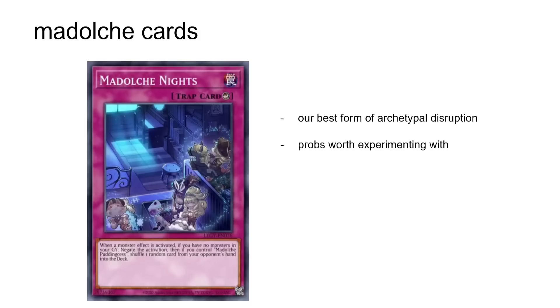Madolce Knight is probably the deck's best form of interaction for the moment. The fact that it is a searchable breakthrough skill is kind of neat. You're never going to use the Pudding Cesse part of the effect, by the way. It's probably worth experimenting with — play it at one searching with Miss Angelato, or play it at three and hope to open it. Who knows?